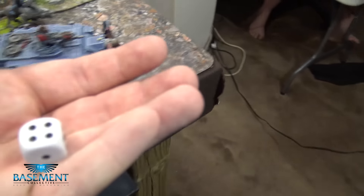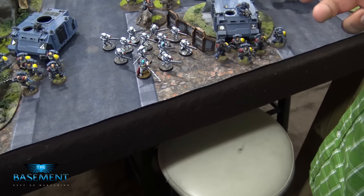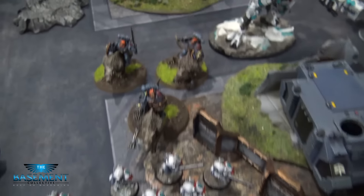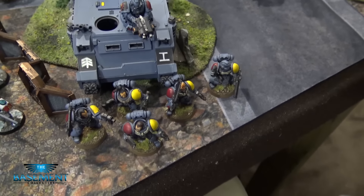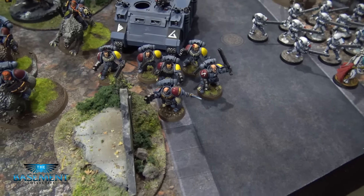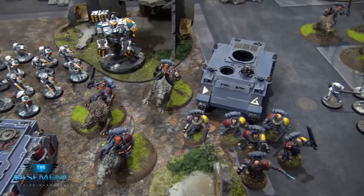Now we roll to see which force comes on. On a one, two, or three this force will come in; on a four, five, or six the other force comes in. Result is four. So we are using the force with Cadre Fireblade with the 12 Fire Warriors, the three Thunderwolves, a Riptide, a Hammerhead, and a Rhino with Five Blood Claws. Which means my Warlord is running away — he's going to lead the retreat to get off the planet with the Tau and secure some Tau reinforcements for this campaign.